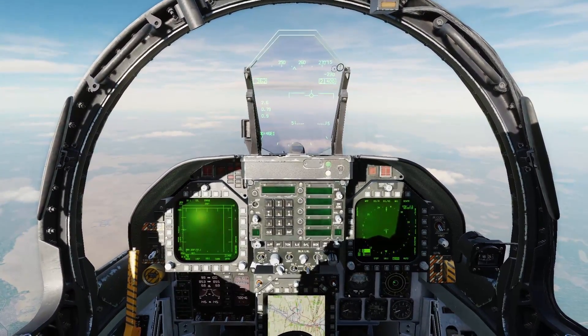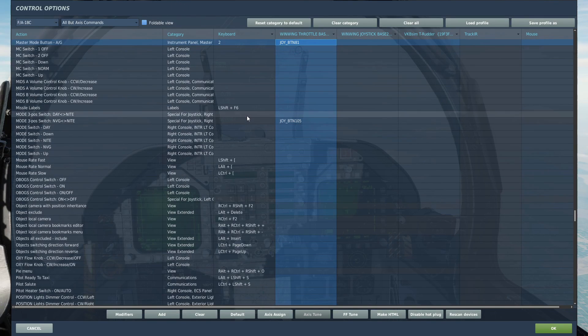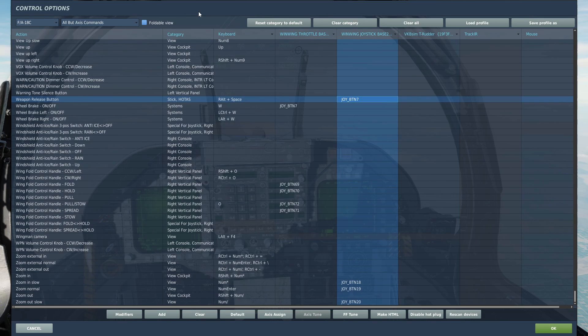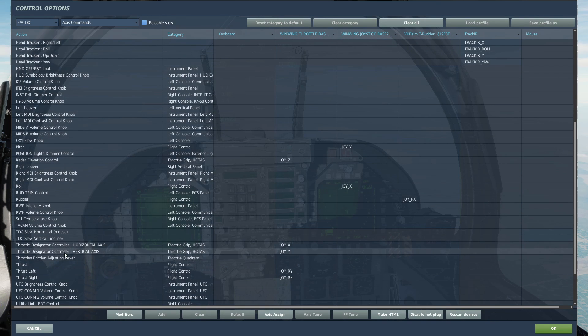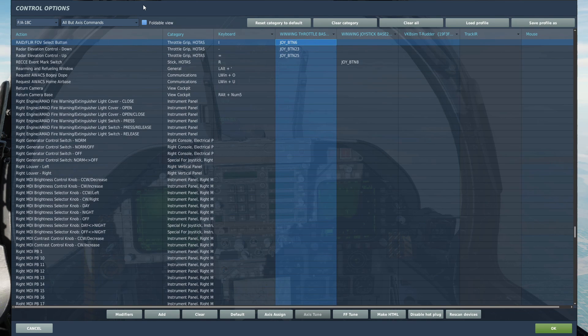First thing we're going to do — come to active pause here. I'll go through controls. You'll need air-to-ground mode — that's number two on your keyboard. You will need gun trigger second detent to fire the laser, and a weapon release button to release the weapon. You will need TDC — throttle designator control — depress, plus up, down, left, and right, or the axis for TDC. You'll also need FLIR field-of-view select to toggle your field of views, and radar elevation control up and down to zoom in with the targeting pod.